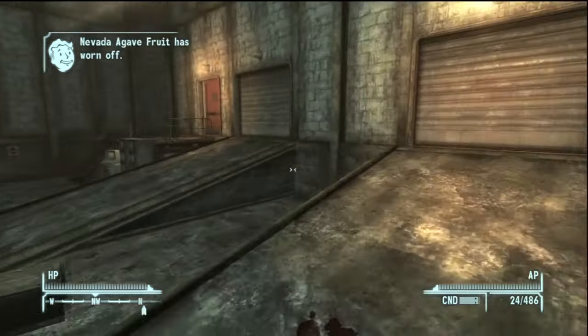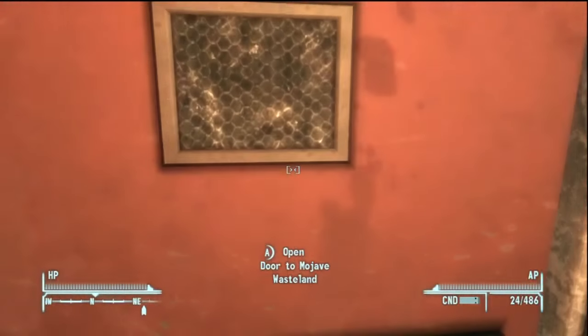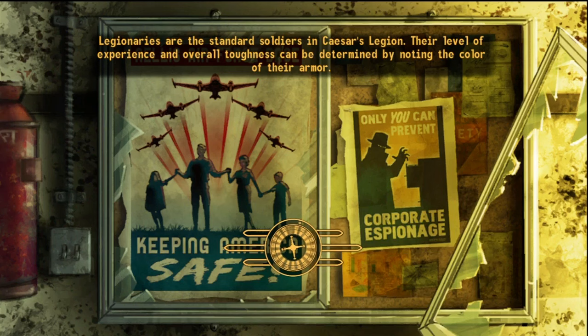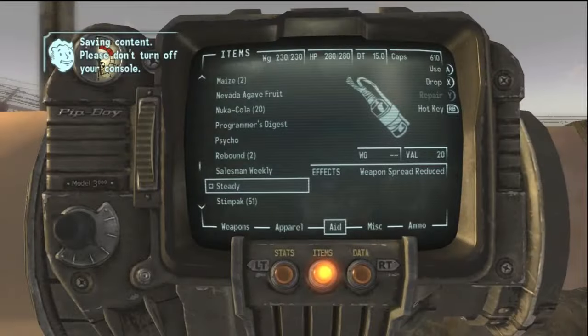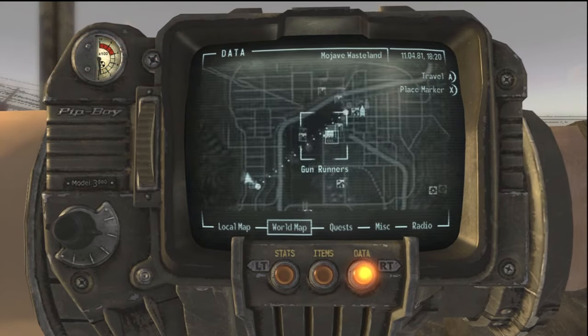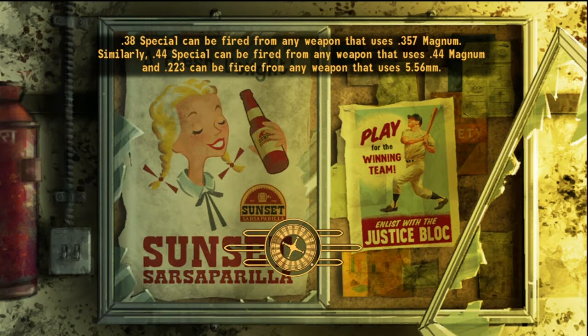I'm just gonna try and head out as quick as I can, get to the Gunrunners and sell stuff, and then go talk to... Mick Laffrey? I think her name is — something like that. Just fast travel to the Gunrunners first and sell. You should be able to see just how many caps I'll make from all the bottles — should be around 300 to 500, which isn't bad for the amount of time I spent.